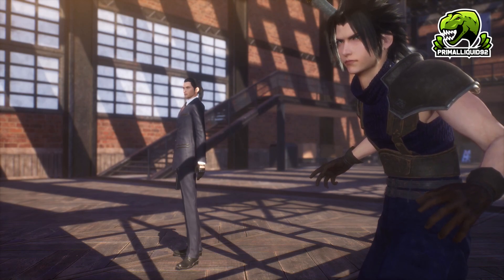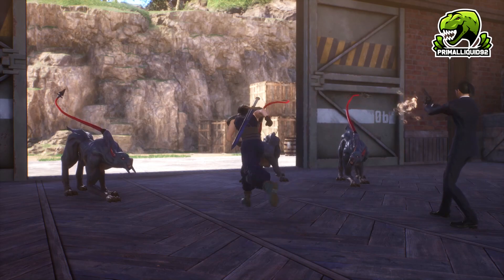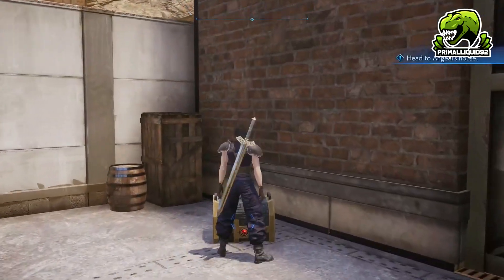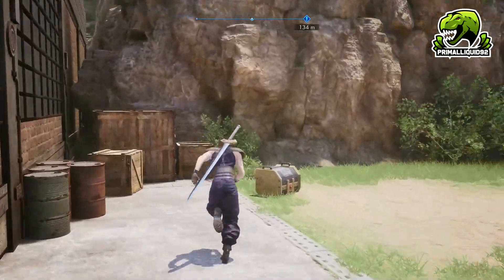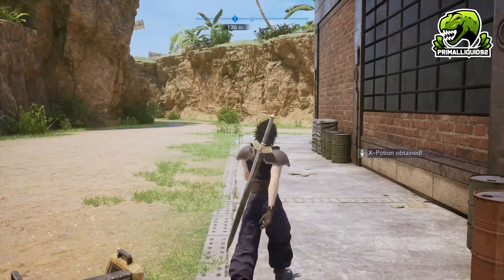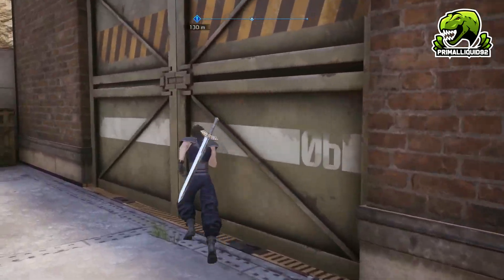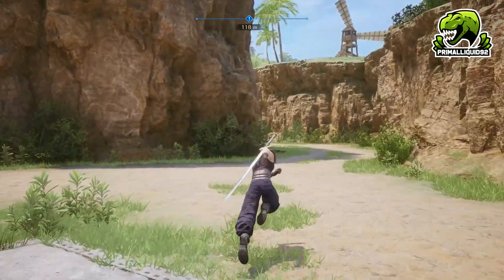I wonder where in the FF7 world Banora actually is — where about in the FF7 world is Banora located? Because obviously it gets destroyed here in Crisis Core, and there's no mention of it at all in the original FF7. I kind of think it's probably going to be semi-close to Midgar and Kalm, maybe. I don't think it's going to be towards Junon or on one of the other continents.